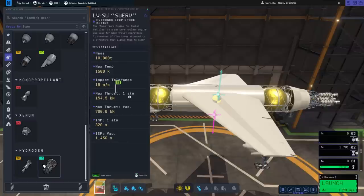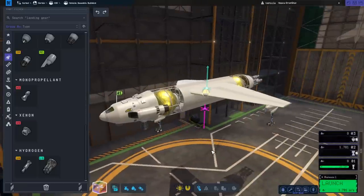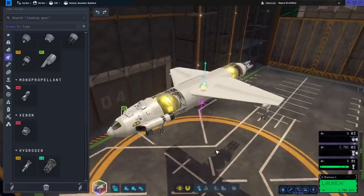It produces 700 kilonewtons of thrust compared to 75, so it's got nearly 10 times the thrust, but only about 3.3 times the mass, so that's really good. Plus its ISP in vacuum is 1,450 compared to just 900 for the Nerve. So it's great, but it's heavy, so we need to make a heavy ship to carry it, and that's what we've got here.